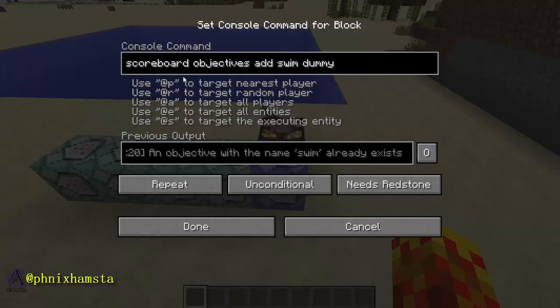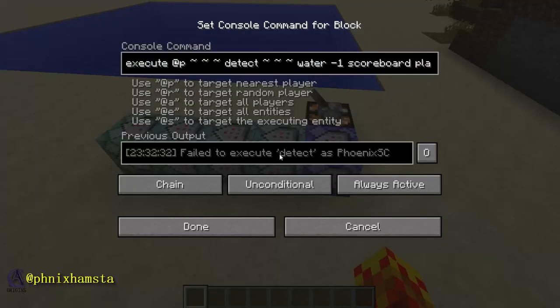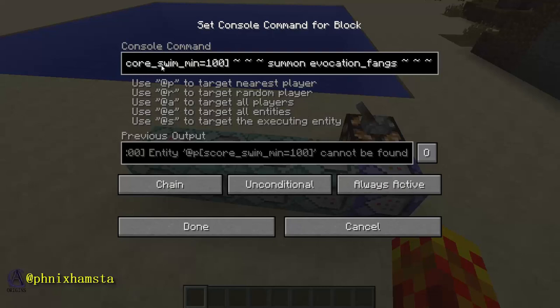If you guys would like to see how this works, you basically just need to add a dummy objective. I'm not using stat.swim1cm, and that's because I want to be able to detect when the player is simply floating in the water. So execute at p — this stuff is going to change to offset at as stuff like that — detecting when the player is on water on their own y-level, and it's going to add a swim objective value by 1. So their score is going to iterate, and as soon as it reaches 100, so execute at p with swim 100 as a minimum value, it's going to summon evocation fangs, which I know is an entity that many of you haven't thought about.